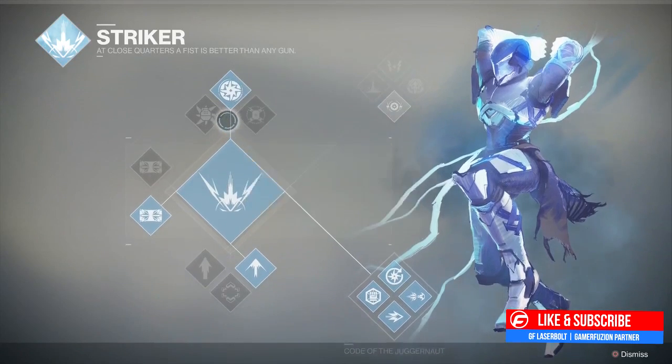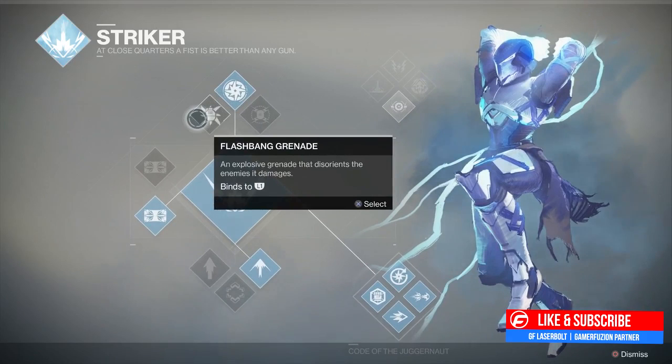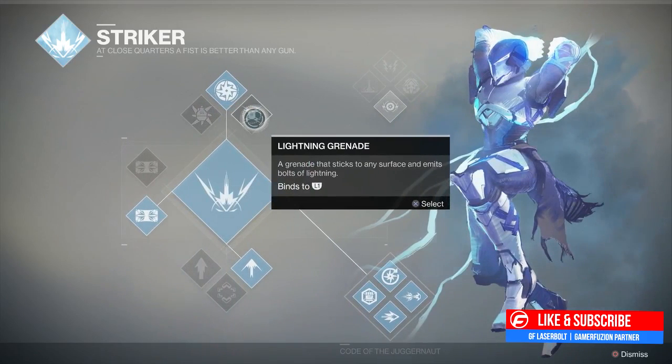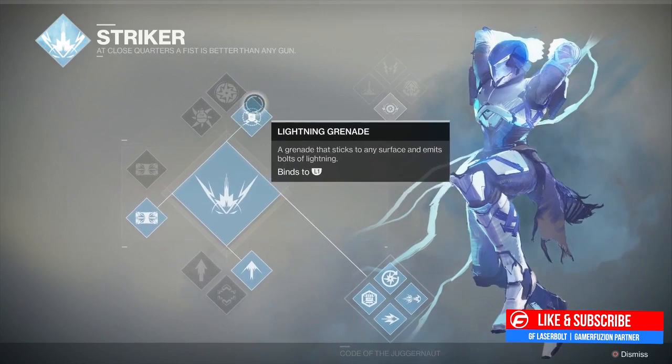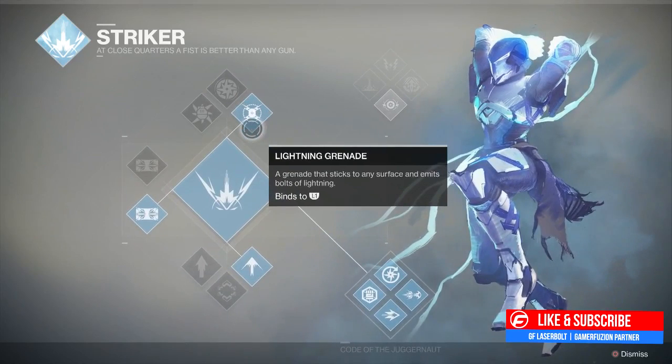We're going to start off first with the grenades. We have the pulse grenade, very familiar from Destiny 1, the flashbang grenade also from Destiny 1, and the lightning grenade - everybody loves the lightning grenade. That's what we have as far as grenades go. They're all the same as the Destiny 1 grenades.